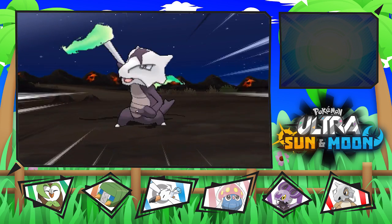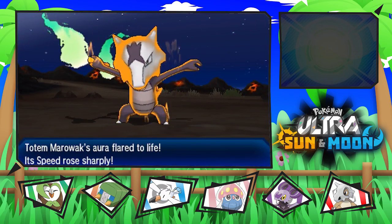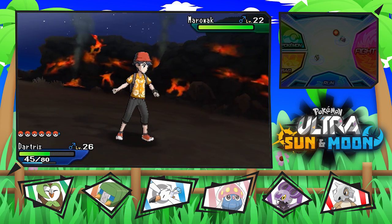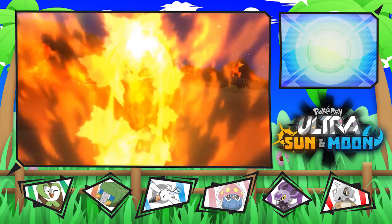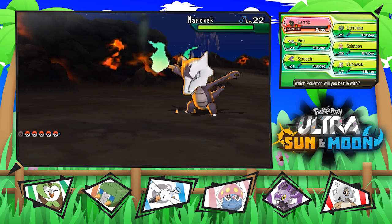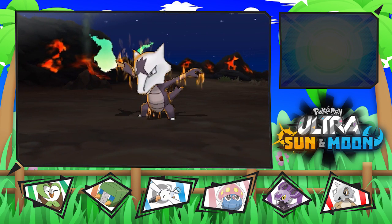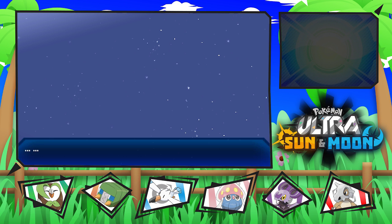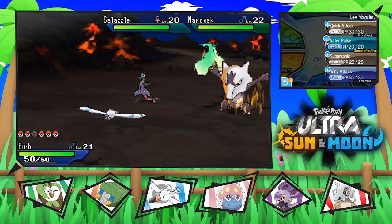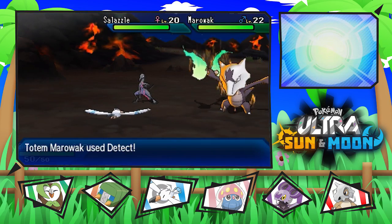This will be fun because I have to use Ominous Wind on the Totem Marowak in order to take it down. Once we use Ominous Wind, we have to be careful because it's probably going to use some sort of fire-type attack. We're not outspeeding it — how much is that going to do? That took us all the way down because it got a critical hit. Are you kidding me?